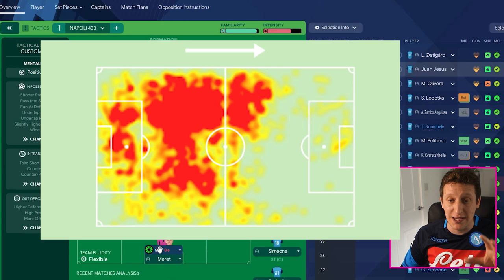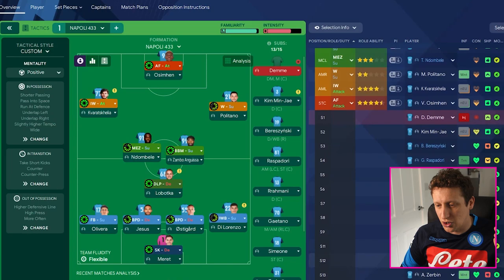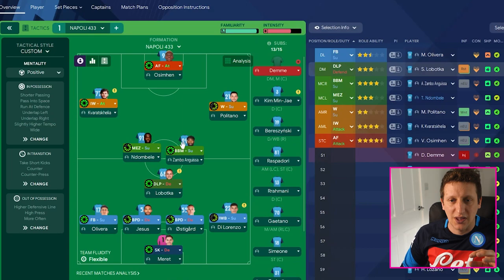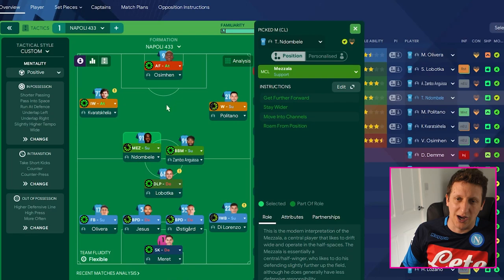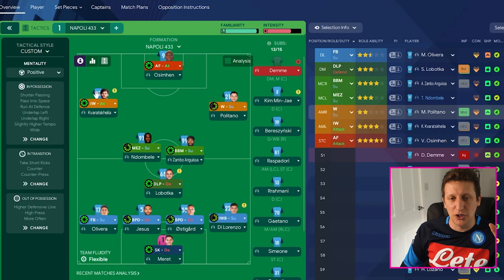The right center-half is a ball-playing defender on defend with no player instructions. Kim Min-jae is a ball-playing defender with a 'dribble more' instruction - looking at his heat map he likes to travel and carry the ball further forward on the left side. Olivera on the left is a standard fullback on support. Into the midfield: Lobotka is deep-lying playmaker on defend, Anguissa is box-to-box midfielder, and then the Dembele or Zielinski role - I've gone for a mezzala. Politano or Lozano on the right is a standard winger on support.